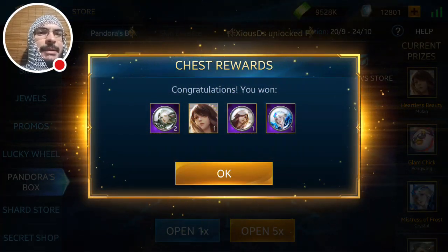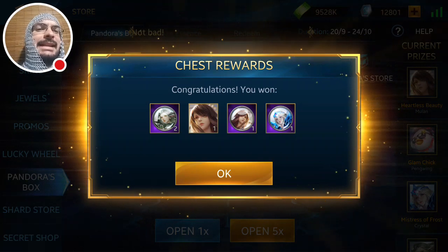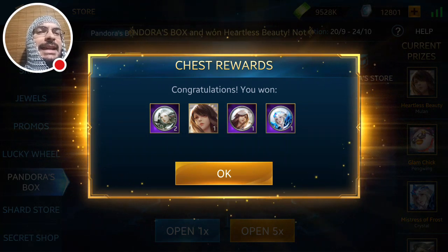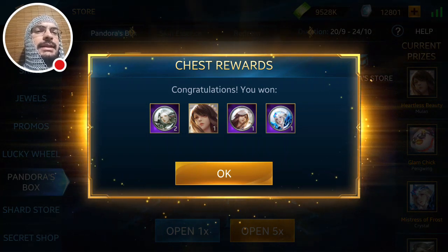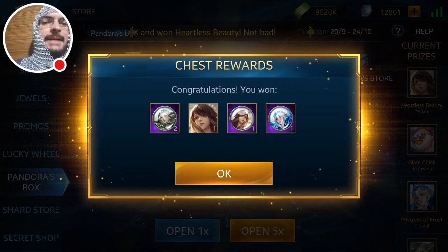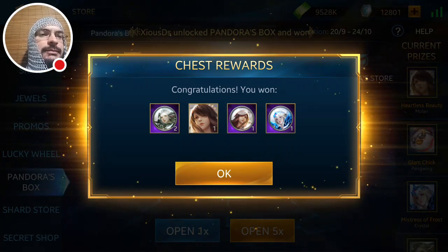Six times-five and boom — Heartless Beauty exclusive Mulan skin! Really excited. I don't know if I'm going to like this skin more than the Special Snowflake, because truthfully the Special Snowflake skin is pretty cool for Mulan. I looked at the Heartless Beauty animation and it didn't seem as cool to me, but Mulan is probably my favorite character. I got her on my sixth times-five — the fifth one got me Verdant Illusion which I already had, so I got 999 gems. Then the sixth times-five, boom: Heartless Beauty.